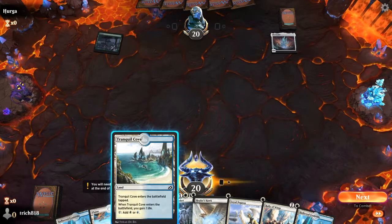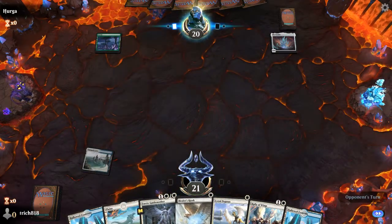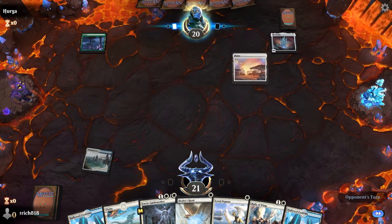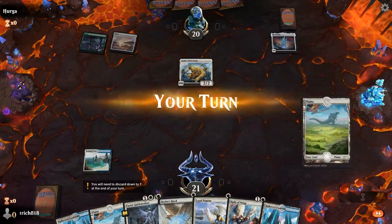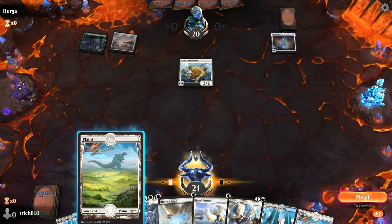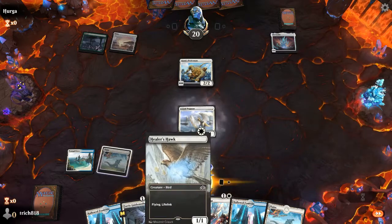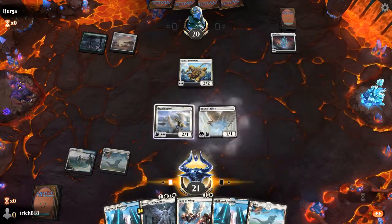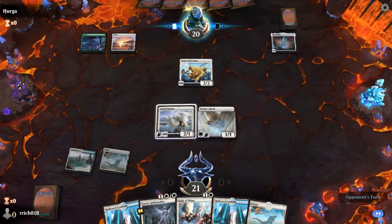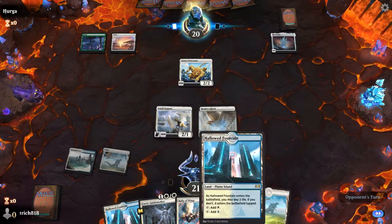We are up against — I don't know exactly what we're up against. First we're going to play this, then we're going to play that. If they gain life here we can kill their Pride Mate, and I do value killing their Pride Mate a little more than anything. They almost always have a way to gain life afterwards.